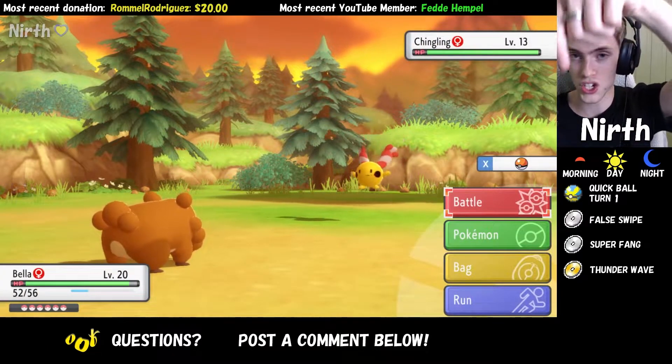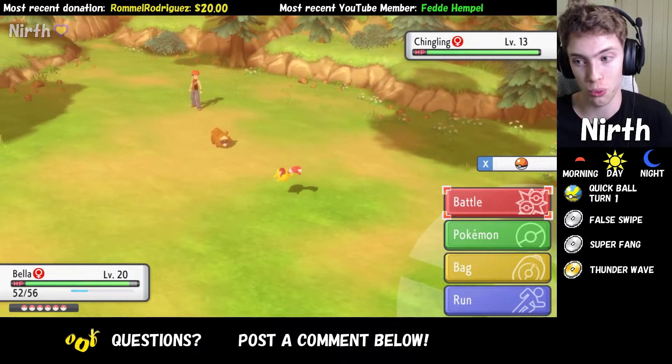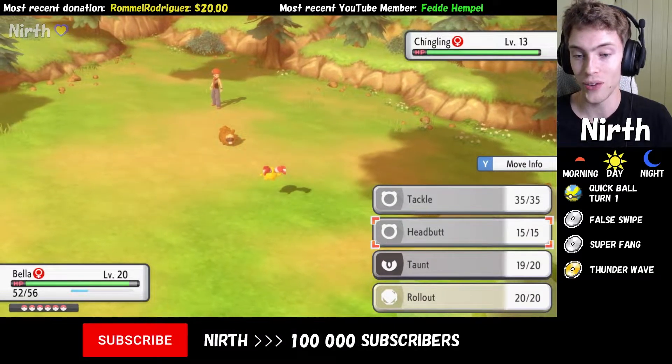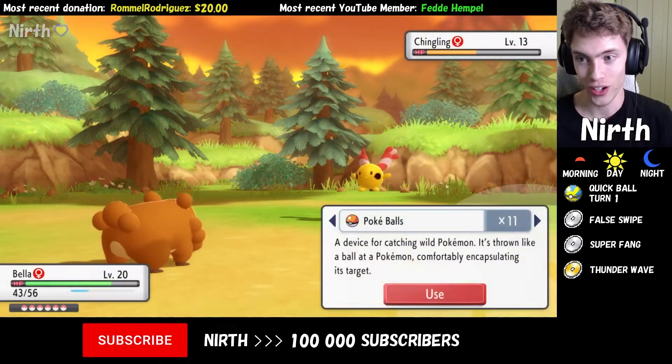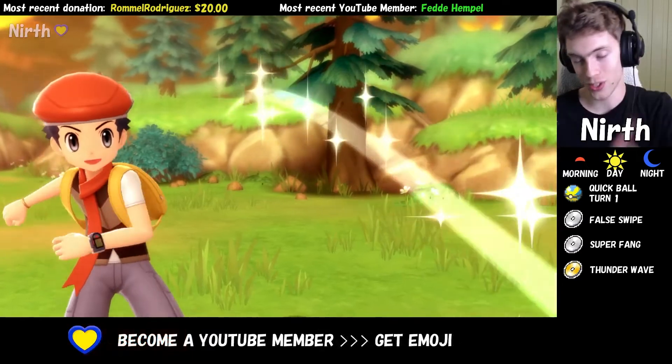General catching advice applies, and so if you have access to Quick Balls, False Swipe, Super Fang, and Thunder Wave, those are very good options. I don't have access to those yet, and so I'm just going to try to chip it down and throw a Poke Ball at it. I chipped it down to yellow — I think I'm going to knock it out if I try another time, so I'm just going to go for it.